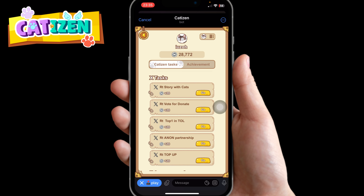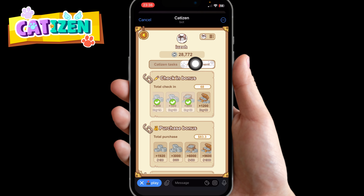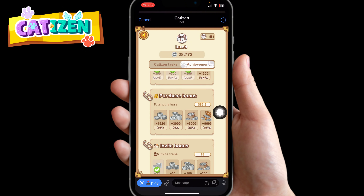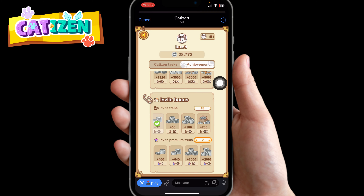Now let me take you to another section that shows your achievements. At the top here, this will show you how many total check-ins you've done, how much you've spent in total, and the number of people you've invited.